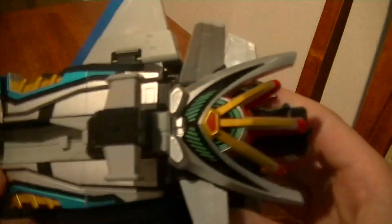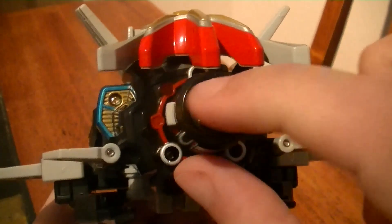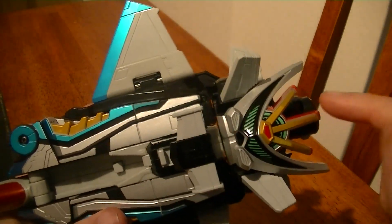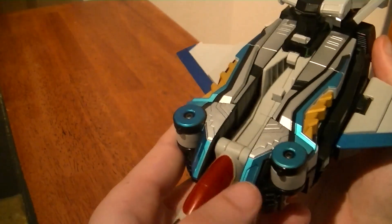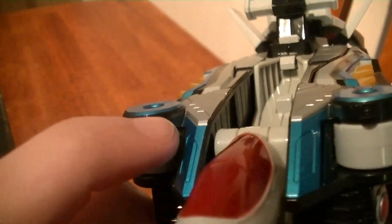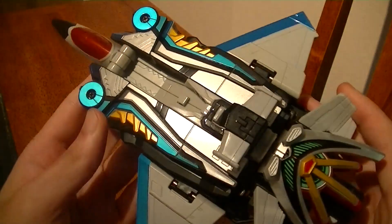It does have a good profile though, with some good mold-in detail, even on the bottom. On the back you have a thruster as well as some tail fins. And this section will become a mask for the combination between the first five Buster Machines. This is more like a regular jet would be, and since the Fighter Jet is normally armed, it does have a couple of guns here and here. Besides that, not much it can do on its own.